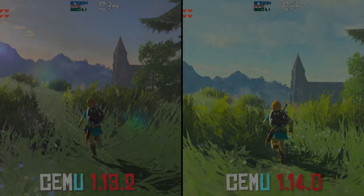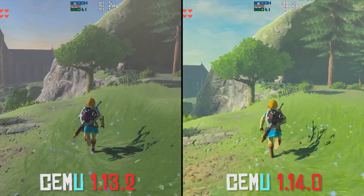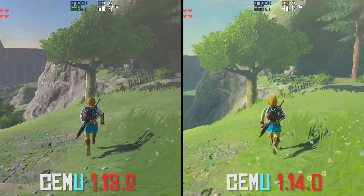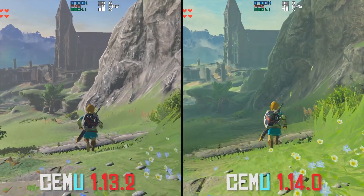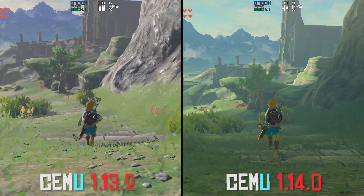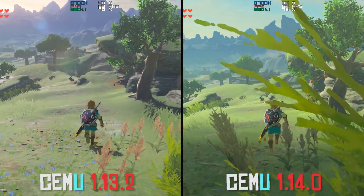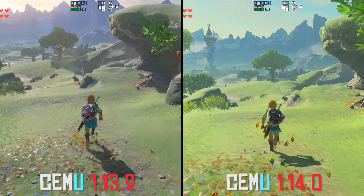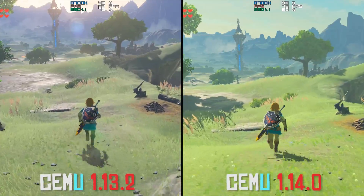Hey guys, what is up and welcome back to the channel. So this video is my performance comparison for CMU version 1.14.0 in comparison to its previous iteration CMU 1.13.2. What I generally do in these performance comparison videos is a head-to-head comparison of exactly what the performance is like between two different versions. In this video, I am slightly changing up that formula.